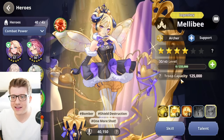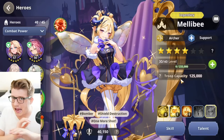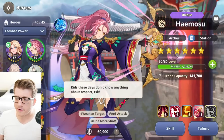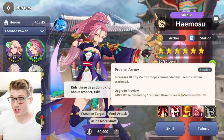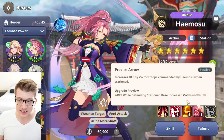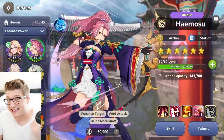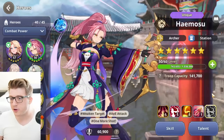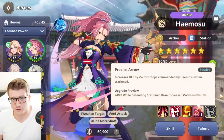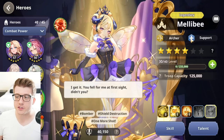The synergy between Melibi and Heimosu is insane. Heimosu has a 15% chance (20% when awakened) to deal an additional basic attack on the same turn. Melibi also has up to a 20% chance for the same thing. Combined, that's a 40% chance of dealing double basic attacks every turn with no cooldown. After Melibi uses her active skill, you get 50% increased basic attack damage for five seconds — meaning those potential double attacks can hit for 50% bonus damage too.